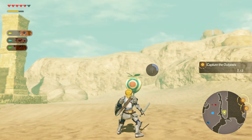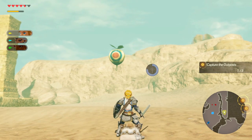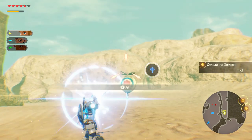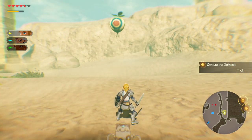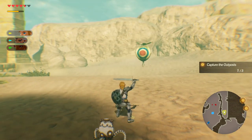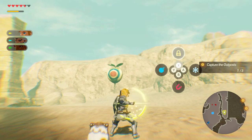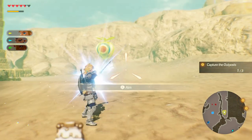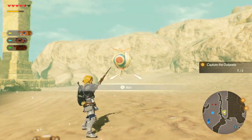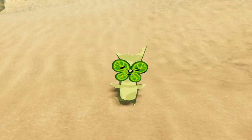Then fight the Yiga Captain and head down to this place, where you'll find this balloon. If you try to shoot it with your arrows or slash at it with a weapon, you'll be sorely disappointed, as it'll spin faster and get out of the way. The trick is you've got to use stasis on it and then shoot it with an arrow, or slash at it with a sword — whatever you happen to have to hand. As soon as the stasis breaks, you'll get another seed.